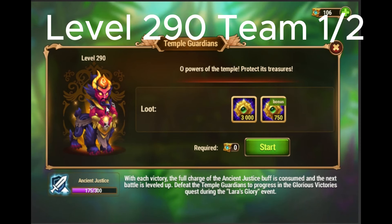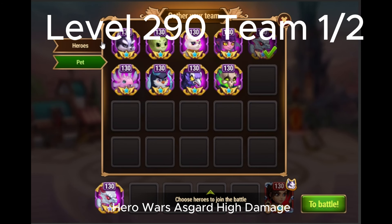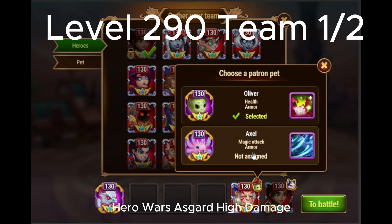Hello, welcome to the level 290 temple guardians guide. In this video I will show multiple teams and buffs starting with 175 or 180 buffs. And then I will show a few more buff levels and teams. Watch the battle for instructions in the middle of the fight.